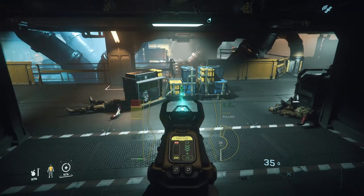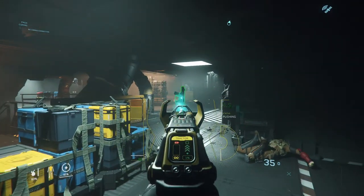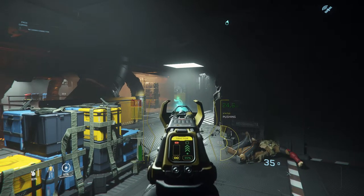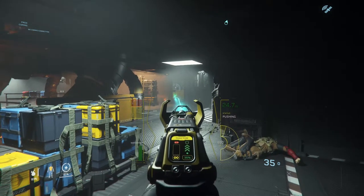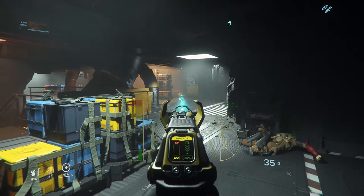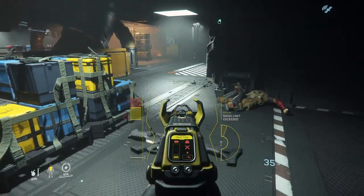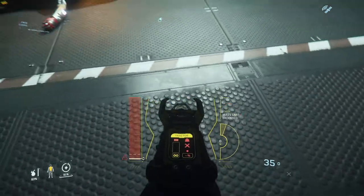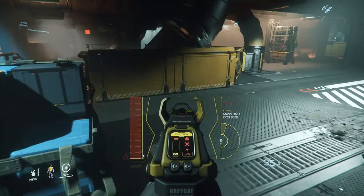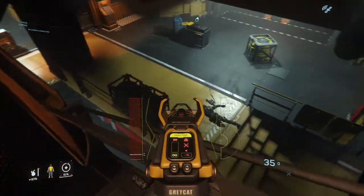Now obviously the tractor beam does have a range, and you can see there on the left. As we try to scroll out, we're getting to the max range and it has a pretty far-reaching ability, which is pretty cool. So we could just drop it there and then once we pick it up, we can just pull it towards us. It's actually kind of useful if you're in combat — you run out of bullets and you're hiding, you can just grab a gun and pull it in towards you.